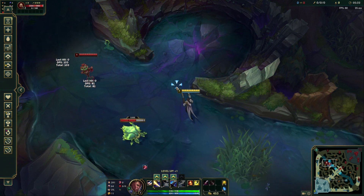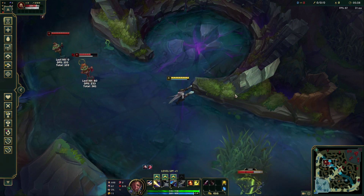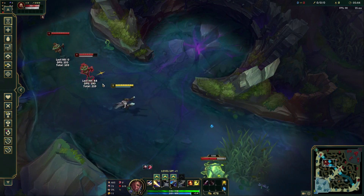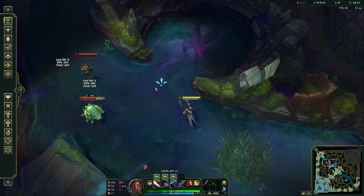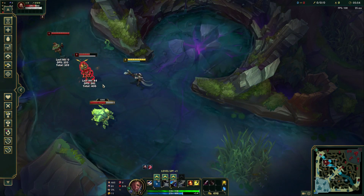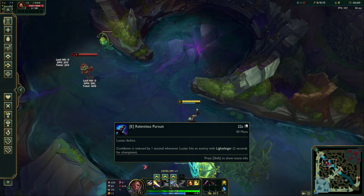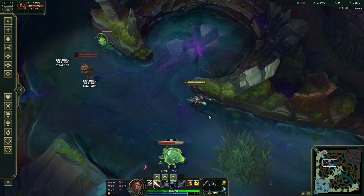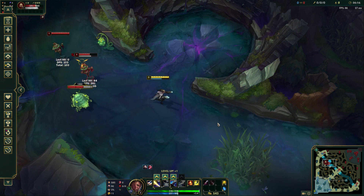So how do we tie these two abilities together to pump out damage? Your first combo was auto-Q, auto-auto — that's a trade, get out after that. Another combo is auto-E, auto-auto, which also procs Press the Attack. But if you want to use them both in conjunction, E in, auto-auto-Q, auto-auto, and then start to walk away. You want to use E to open the combo because every auto-attack after reduces its cooldown, so everything after you use it is reducing that cooldown.